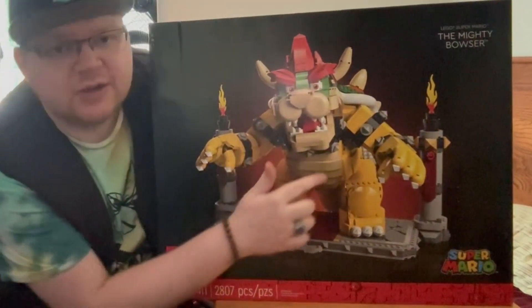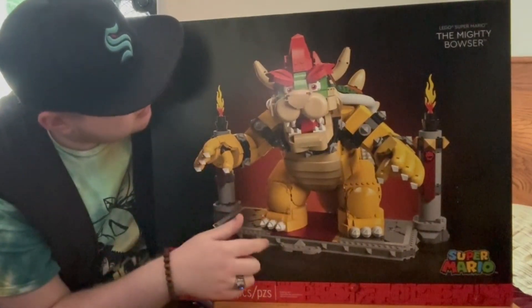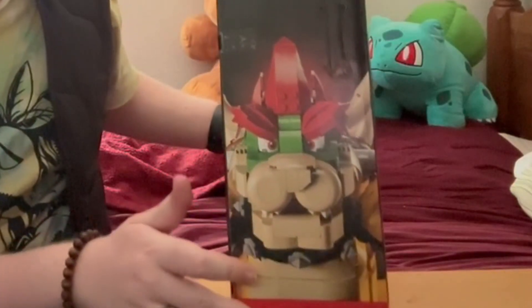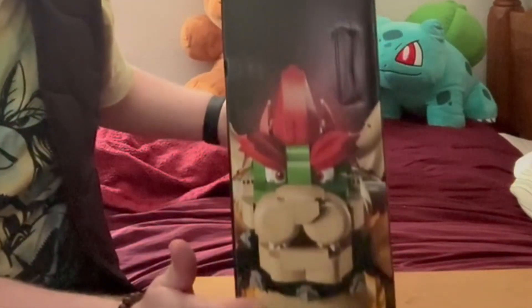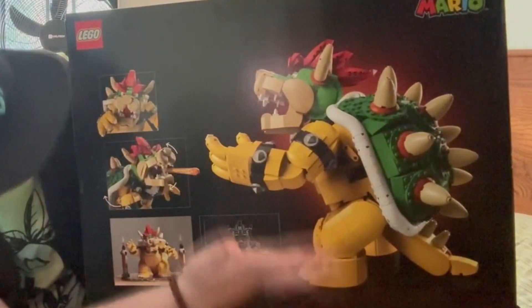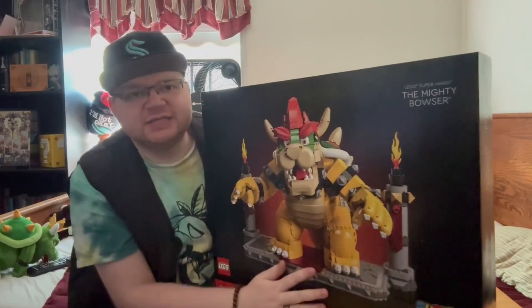On the front of the box we get Bowser, and he has a little podium that he stands on. On the side here we got another cool pic of Mr. Koopa himself. And then on the back, I think this is the scale of how big the statue actually is, and then some poses and things you can do — that's really cool. I don't know what this is, some sort of weird blueprint. This is the Mighty Bowser.